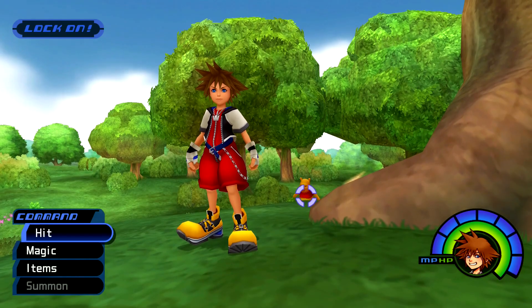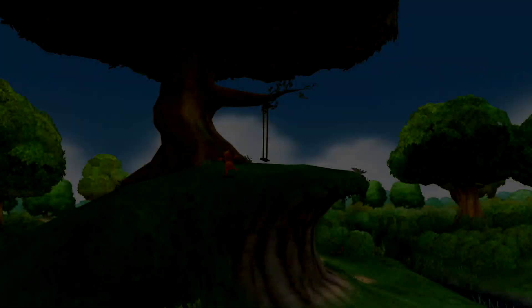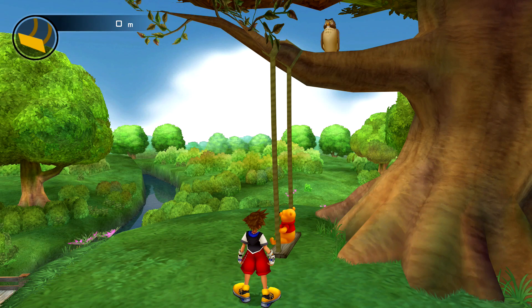Your goal is to try to lead him to the top of the hill where the tree is. Just keep pulling him forward, be a little patient, and try not to let him get stuck. Once you get him up here, you are going to start the next minigame in the form of Pooh's Swing.